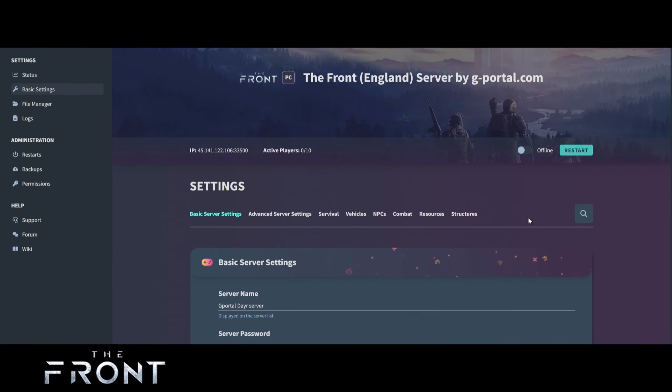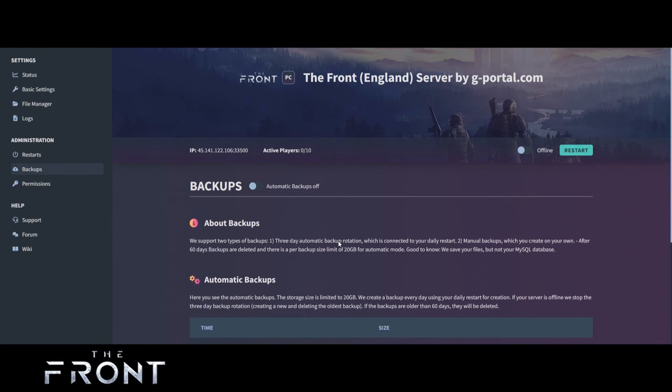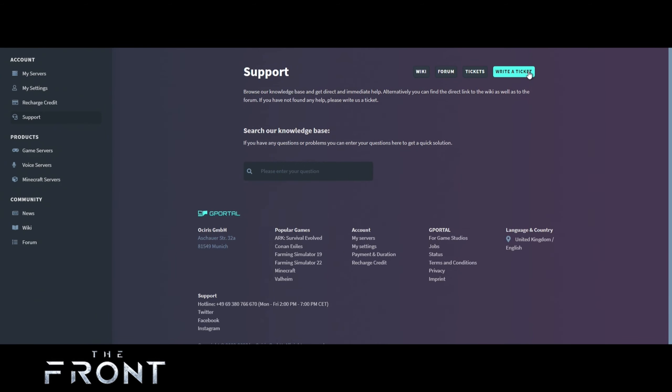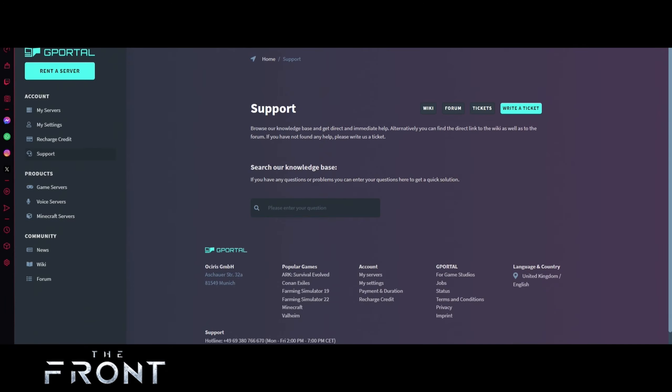Before we do anything else, go to the Restarts section. The most important one is to set up a daily restart — this cleans up your server and stops all bugs. I usually set mine for about 6 AM and click Save. For backups, automatic backups are on — click Confirm and it will run at the same time as your restart. For permissions, if you need to add someone, use their G Portal username and add them in. If you need support, hit that support button, write a ticket, and they'll help you out.